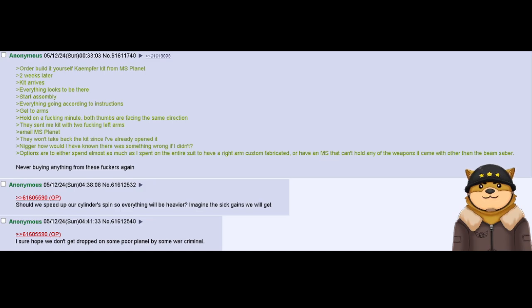Ordered a build-it-yourself kit from MS Planet. Two weeks later the kit arrives — everything looks to be there. Start assembly, everything's going according to instruction. Get to the arms — hold on a fucking minute, both thumbs are facing the same direction. They sent me a kit with two fucking left arms. Email MS Planet, they won't take back the kit since I've already opened it. How would I have known there was something wrong if I didn't open it?